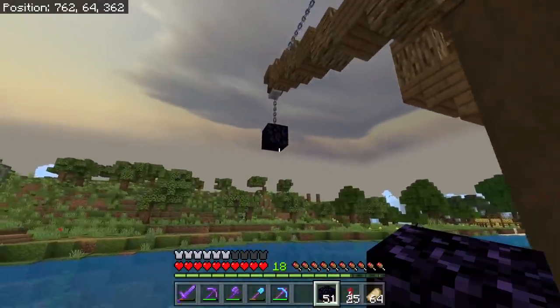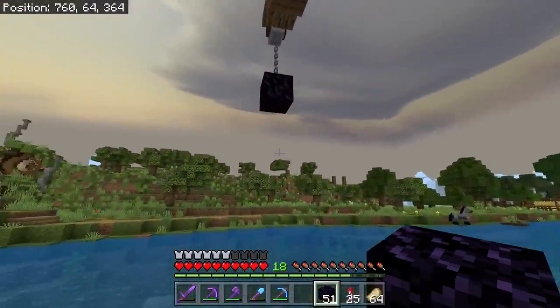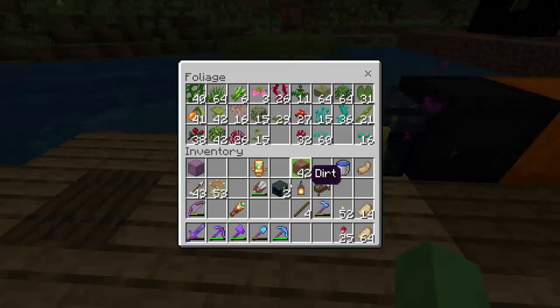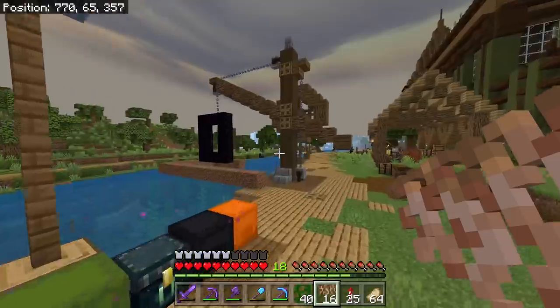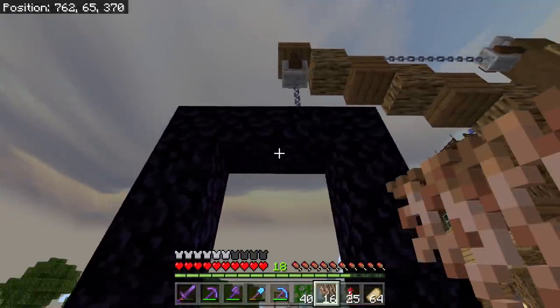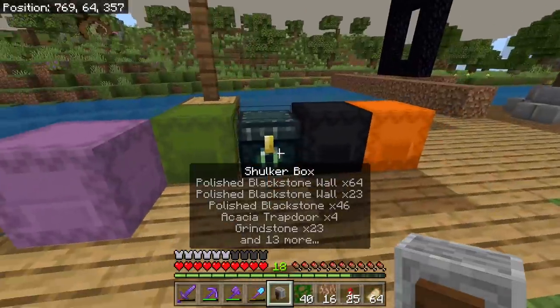That's all I wanted. We found some obsidian — it's going to hold a portal. I can't reach it again. I don't have any glow lichen — that's the one material I have neglected to collect when I was down in the new caves. It's gonna be a little off because portals are an even number and that looks kind of stupid.